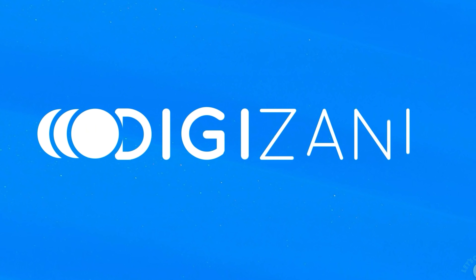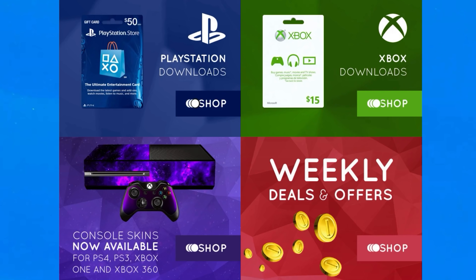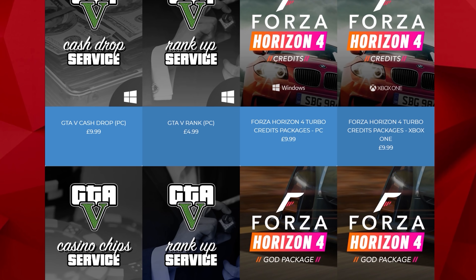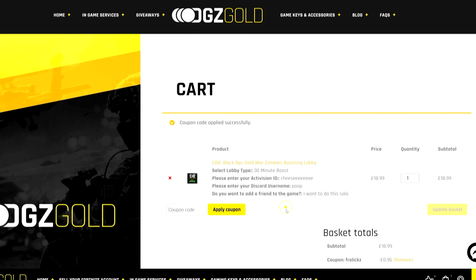Be sure to check out Digazani — they'll hook you up with tons of discounted games, gaming accessories, discounted gift cards, and in-game currency for dozens of your favorite games. Don't forget to use code frolics at checkout for a 10% discount.